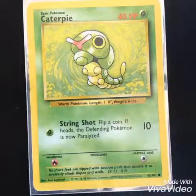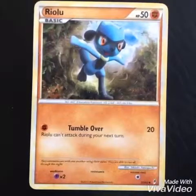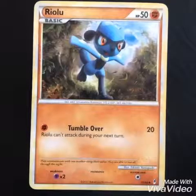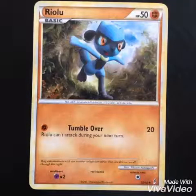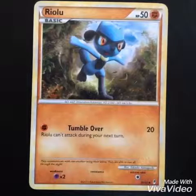Let's look at a different Pokemon. This is a 2011 Riolu. I wanted this in my collection because I have a pretty old Lucario that I'll be showing you later. Riolu is basic and has the ability Tumble Over, and it has great animation. I love 2011's work.